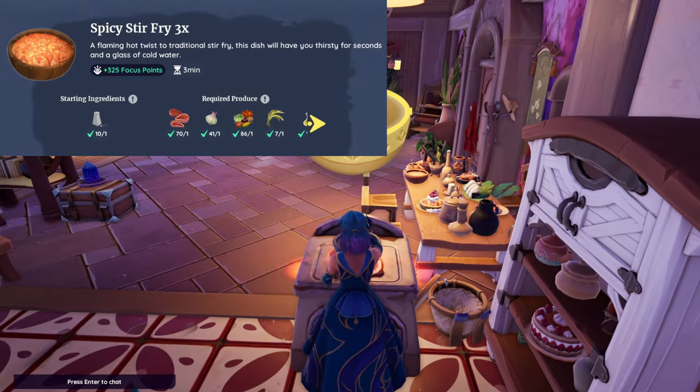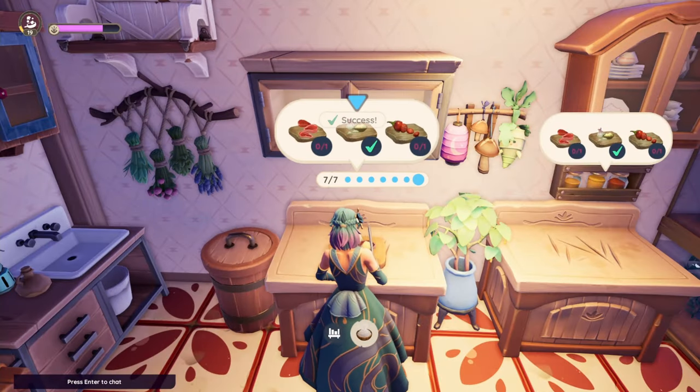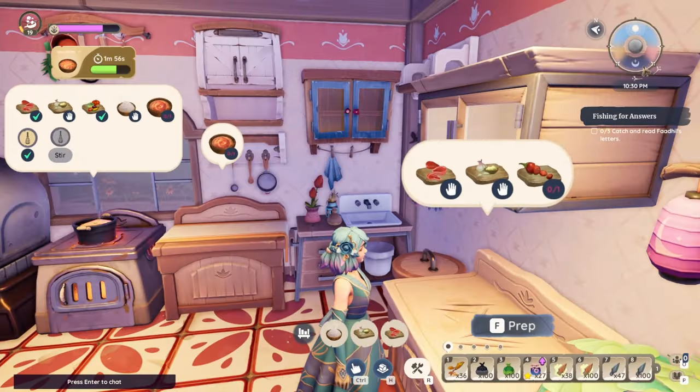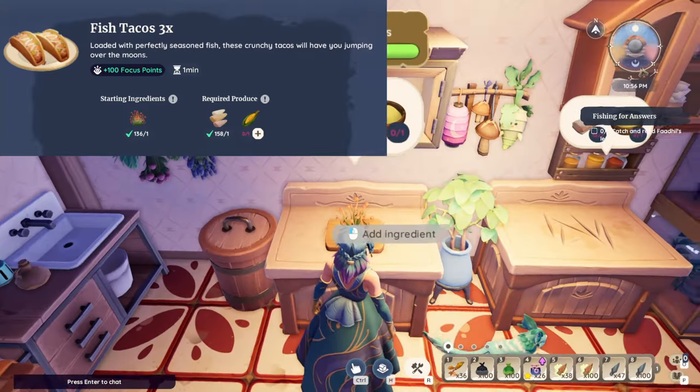The Spicy Stir Fry — you can use salt to start it off, then it requires any red meat, garlic, any vegetable, rice, oil, and one chili pepper.